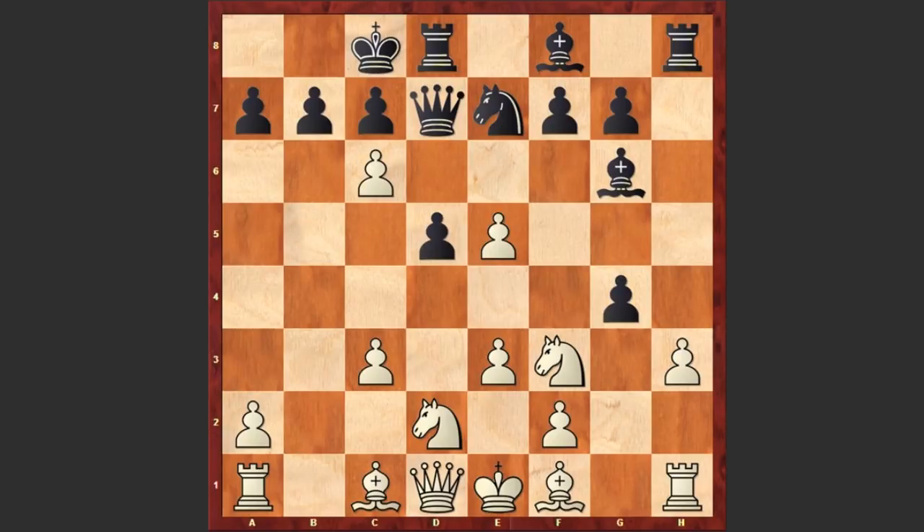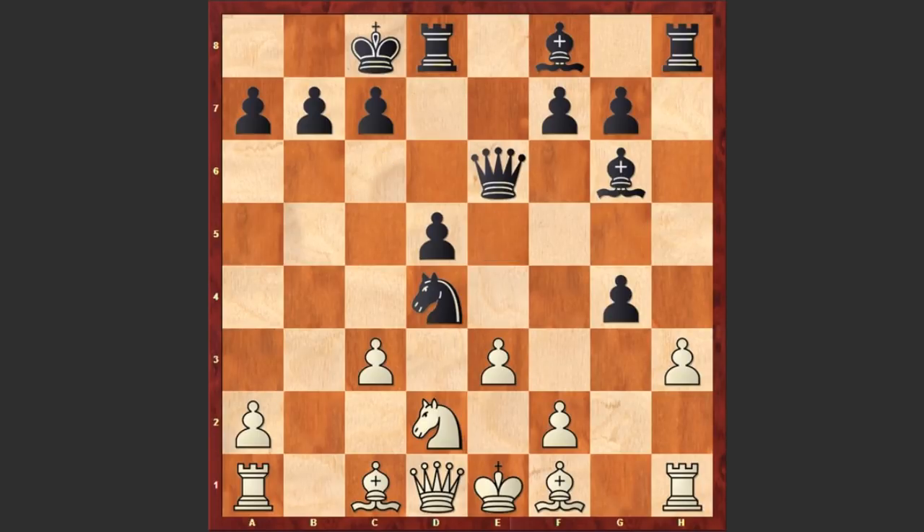Fressinet captured on g4, sacrificing the knight. Kramnik accepted the sacrifice, and Nxc6, e6, Qxe6, Nd4, cxd4, and Be7. Black is going to bring the bishop to the h4 square and put pressure on white's king, which is stuck in the center.